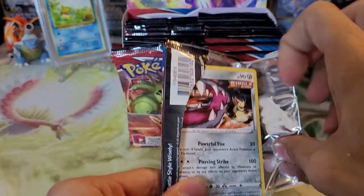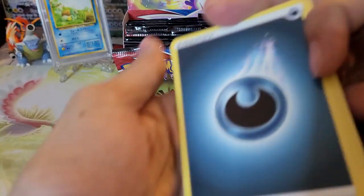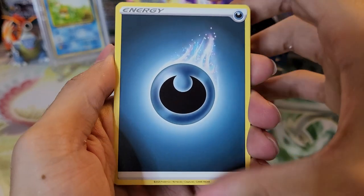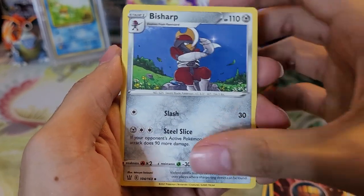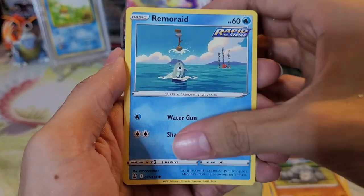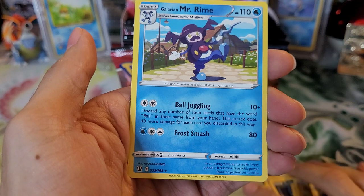We're hoping to get at least one secret rare or one alternate art from the box. My favorites of the alternate arts are Tyranitar and Palossand — I think I like the Tyranitar one more. We have Dark type energy, Camping Gear, Single Strike Energy, Bisharp, Mawile Single Strike, Onix, Remoraid, Zubat, Lickitung, a reverse holo Shinx Rapid Strike, and a Galarian Mr. Rime.